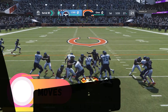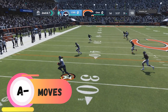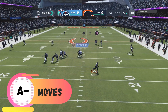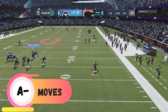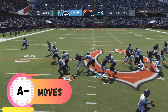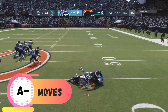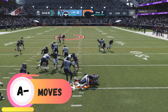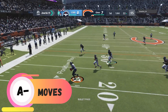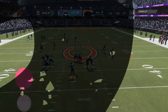Let's break down his moves — he gets an A-. His stiff arm, break tackle, and trucking are in the top S-tier. But when you're trying to zigzag with this guy, you cannot. He's a train running one way. If you try to cut back or spin with this guy, you can cancel that — you're not spinning with Derrick Henry.